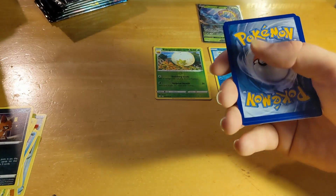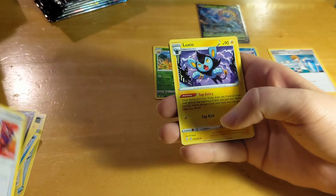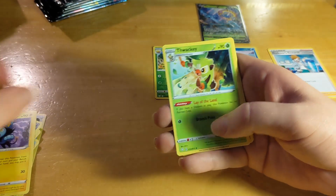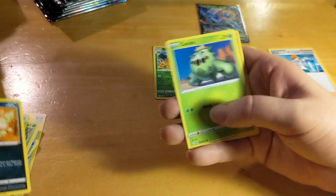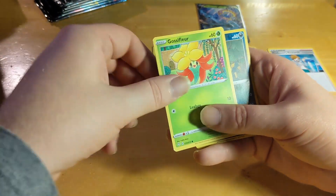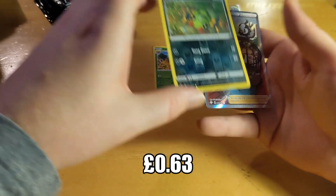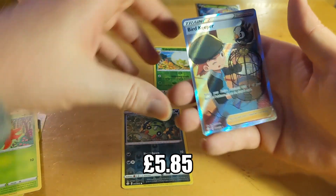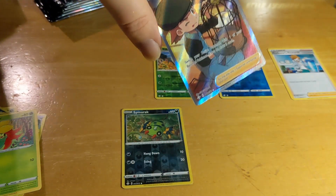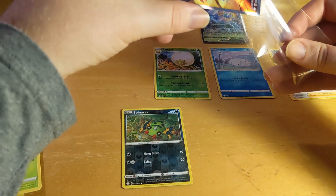Pack 3: Rusted Shield, Luxio, Thwackey, Gossifleur, Snom, Koffing, Cacnea, Gossifleur again, reverse shiny Spinarak, and a Bird Keeper full art card! Let's get that into a sleeve straight away so I don't get my mucky fingers on it.